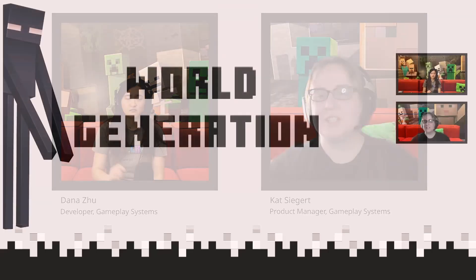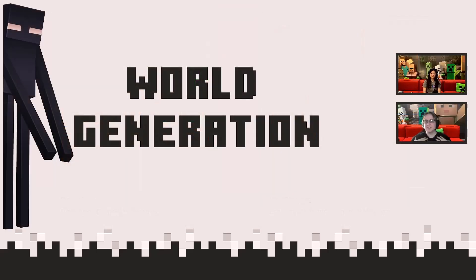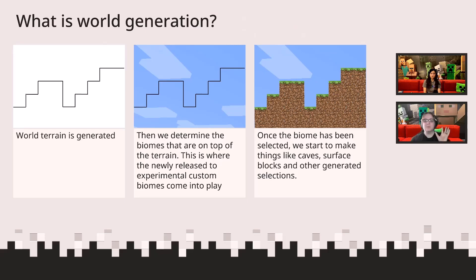So we're going to get started with world generation. When I first heard that we were going to be making custom biomes, I didn't really understand what that meant. I thought a biome encompassed everything in the world as you're traversing under the sky. Later, I found out that's not exactly true. So, what is world generation? It really just breaks down to a bunch of different phases. We did cover this in day one, but to give a refresher: